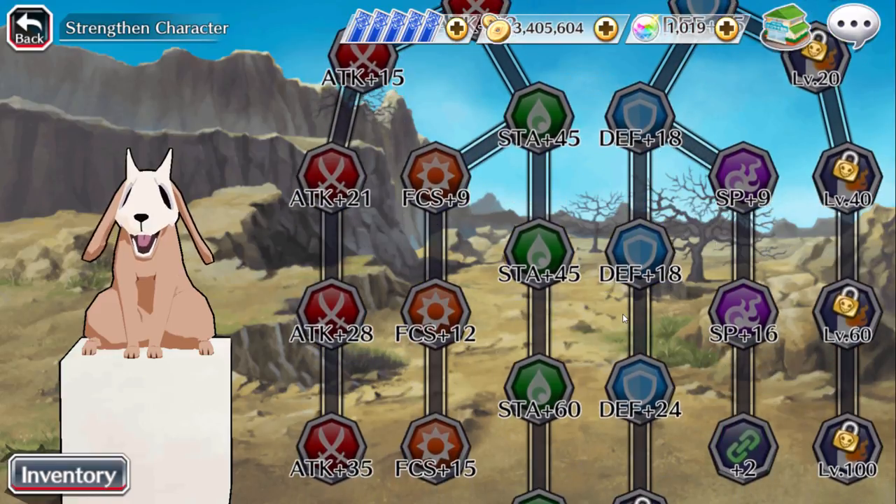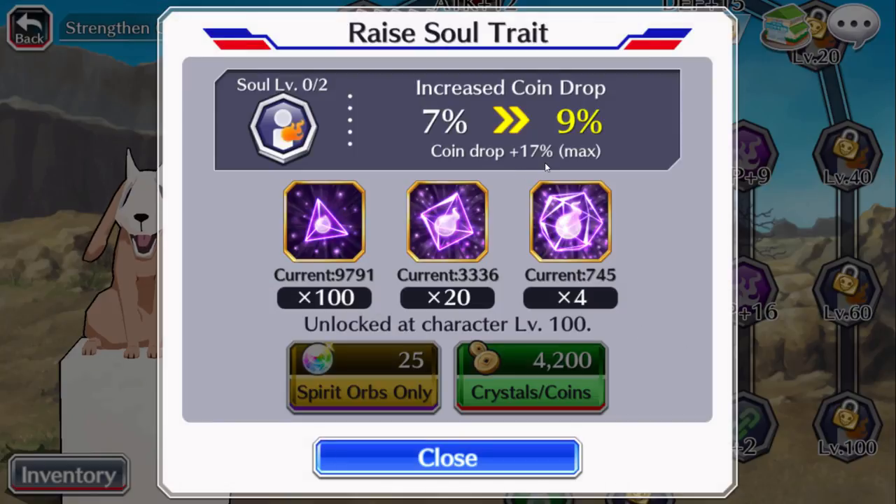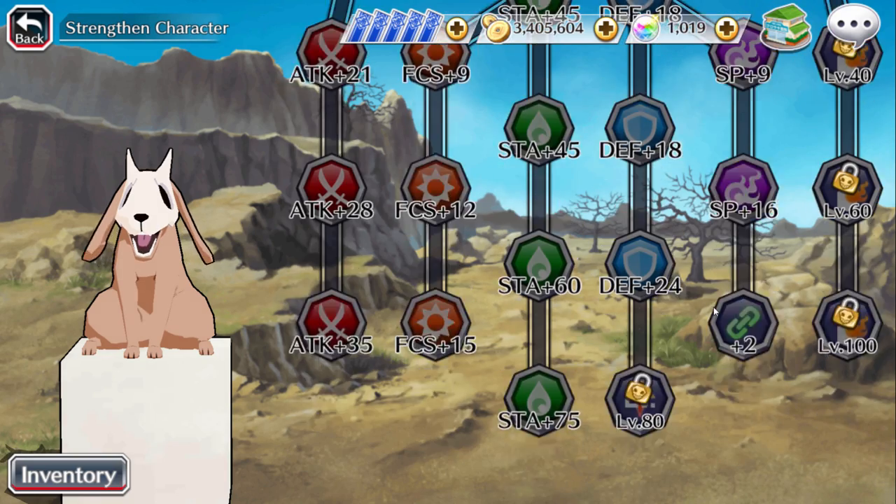Let's actually check to see — it's going to be along the side, of course plus 17%, and he is going to take the purple crystals, so we do need to get a ton of those.